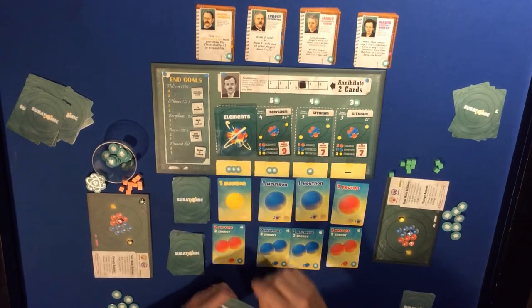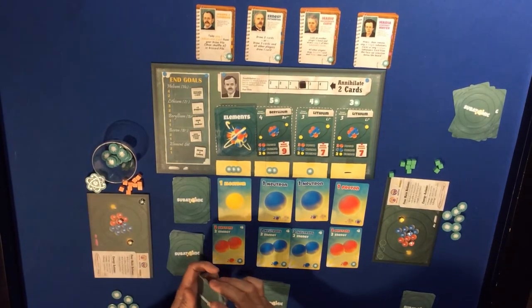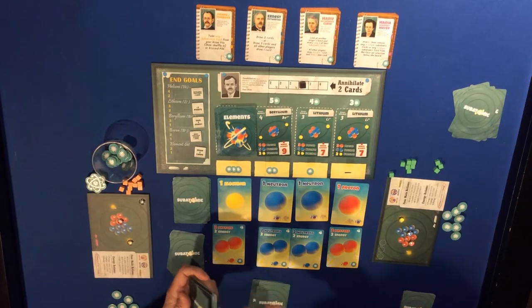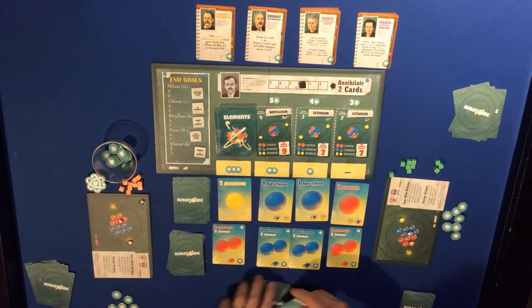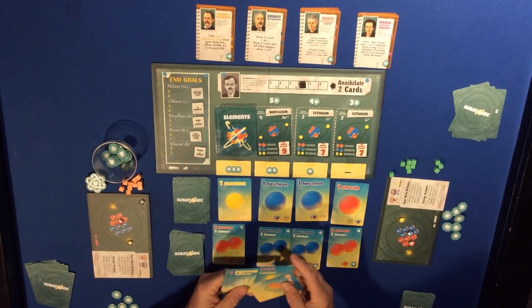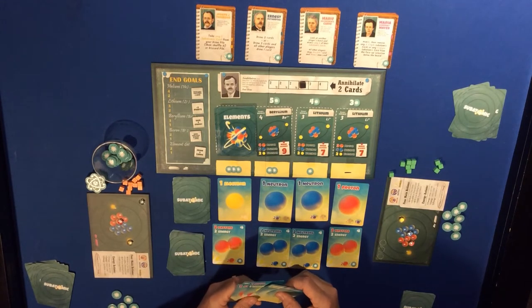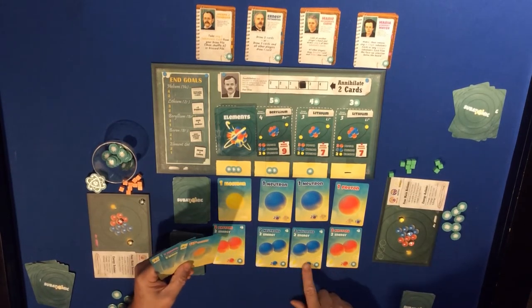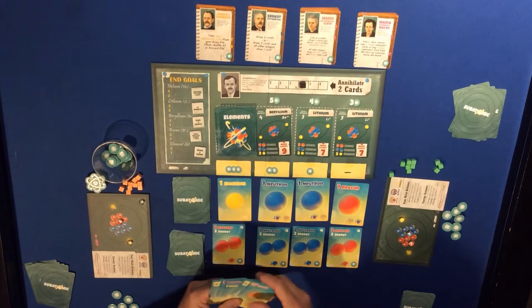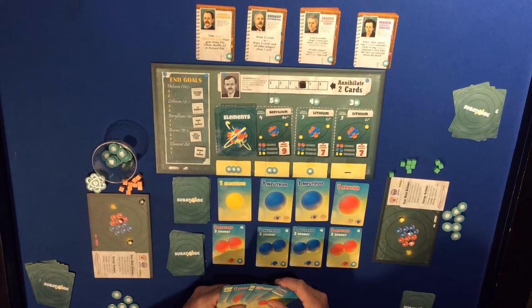I've got one, two, three, four electrons and one up. I can have two protons, but what I'm lacking is neutrons. This neutron card is going to cost me two neutrons, and I only have one neutron here, so that doesn't help. Let me see what I can use.